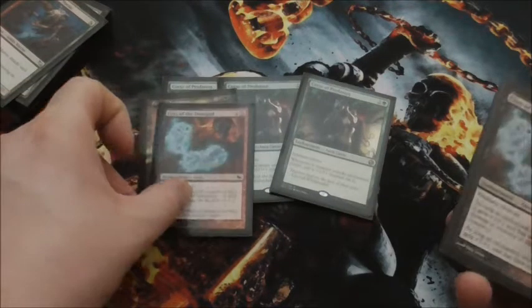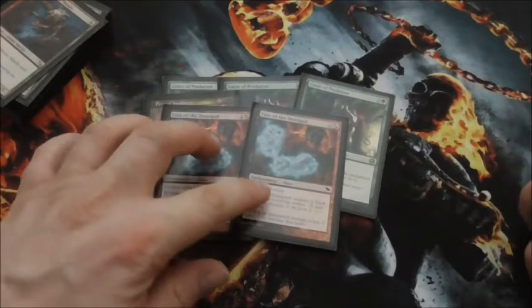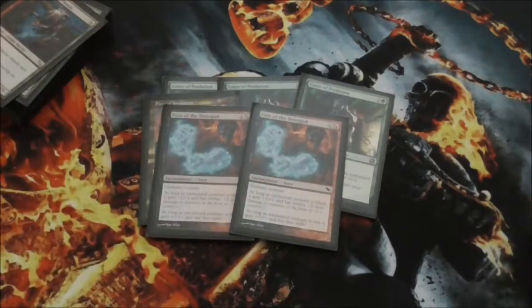Then we have two Fists of the Demigod. You enchant a creature, and as long as the creature is black, it gains plus-1, plus-1 and has Wither — dealing damage in the form of minus-1, minus-1 counters on opponent's creatures. And as long as the enchanted creature is red, it gets plus-1, plus-1 and First Strike, which is perfect for our creatures.